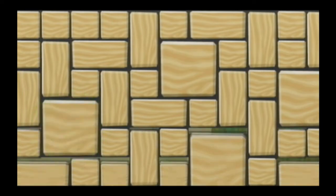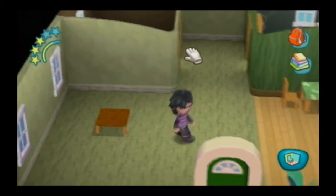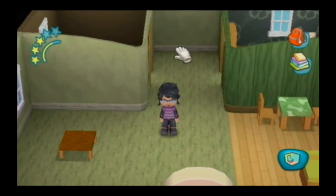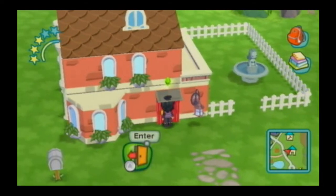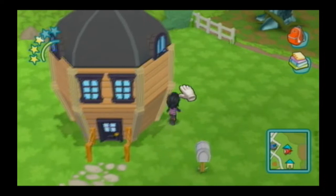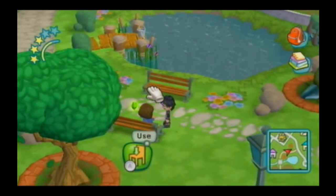Here is my house — don't I look stunning. Here we go, so this is the outside of my house, here is my workshop, and here is the mayor.